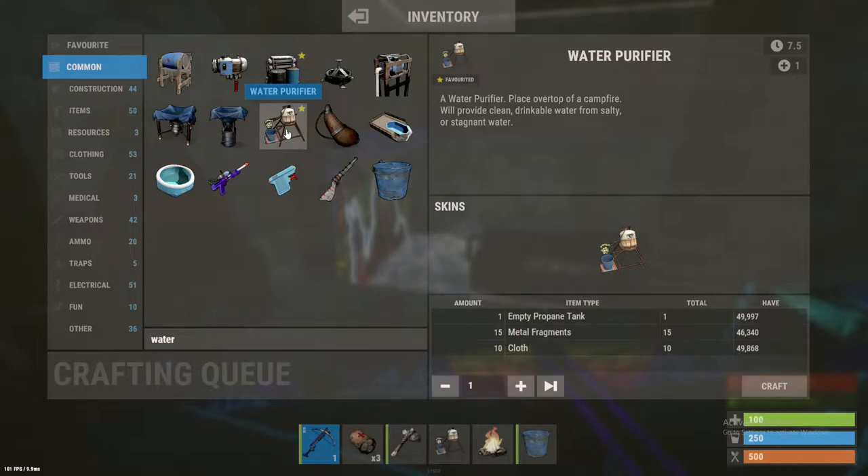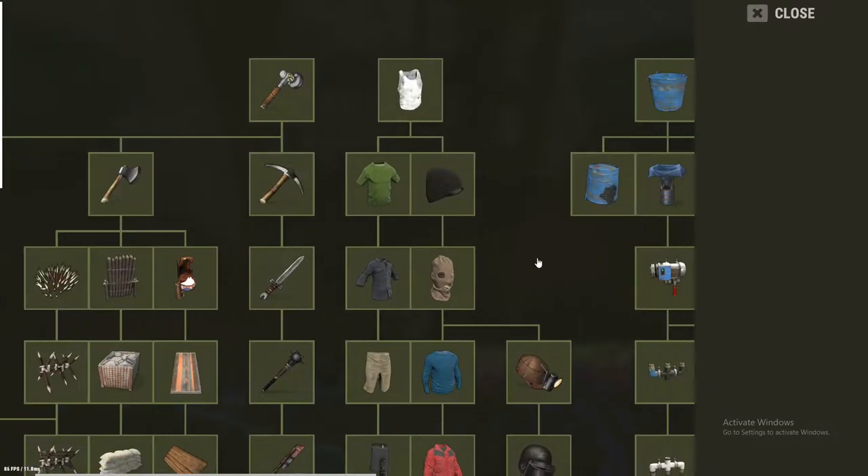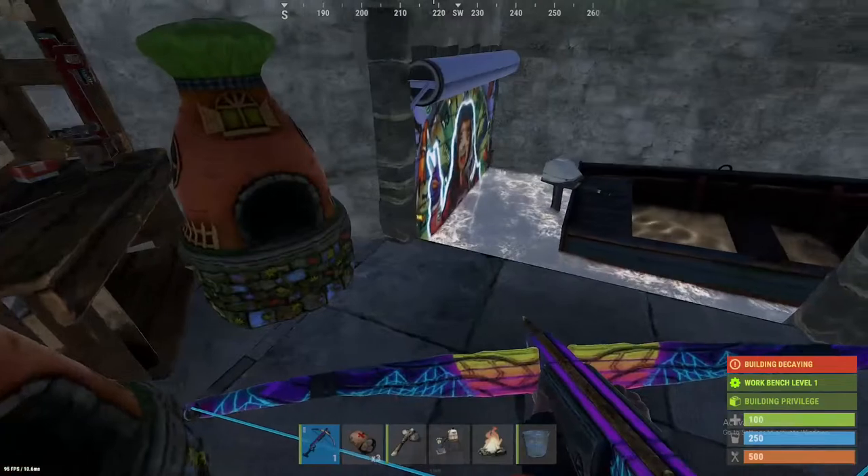To get a bucket you can use the tier one workbench. It's 20 scrap to research and 20 metal frags. It's not too bad.